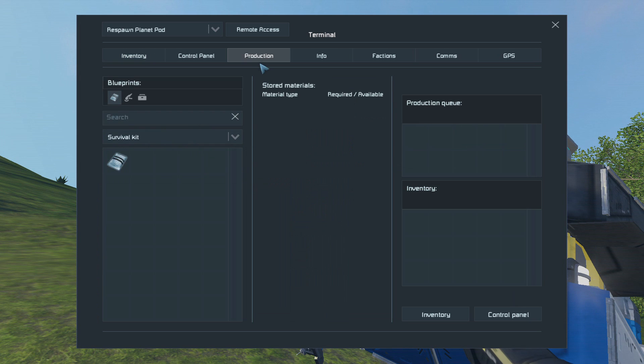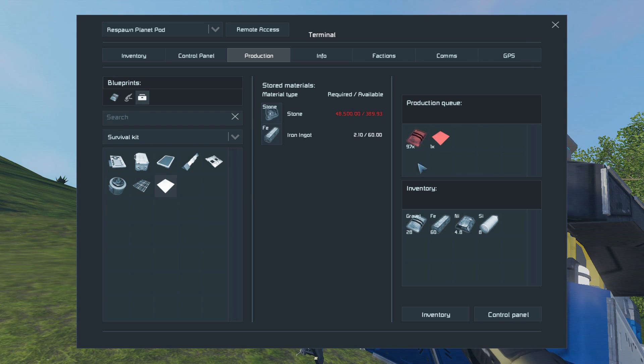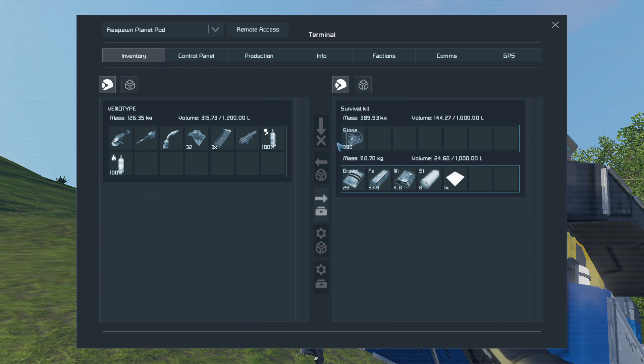Let's put the stone in here and it should refine it. Or do I have to go on production? Oh there we go. I queued it to do a hundred. Is it not gonna produce some stuff for me? Do I not have enough stone? I have three hundred and ninety stone. I guess it needs more stone to work then. Back to mining.